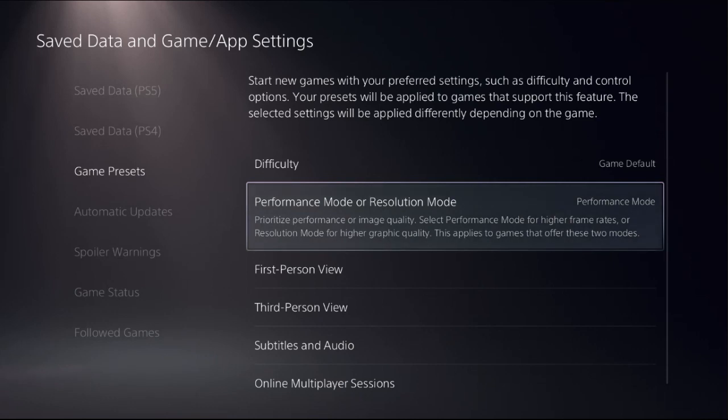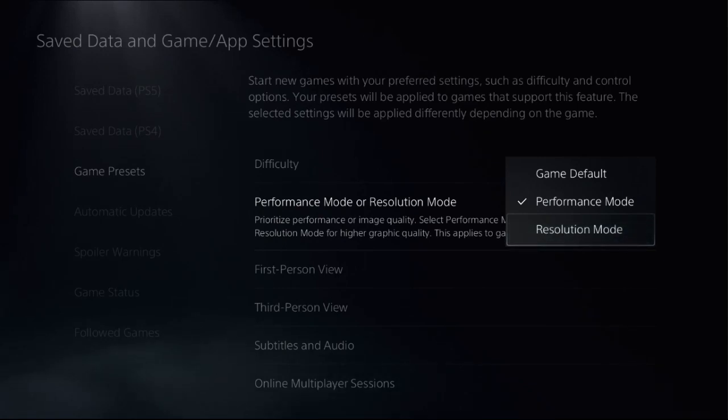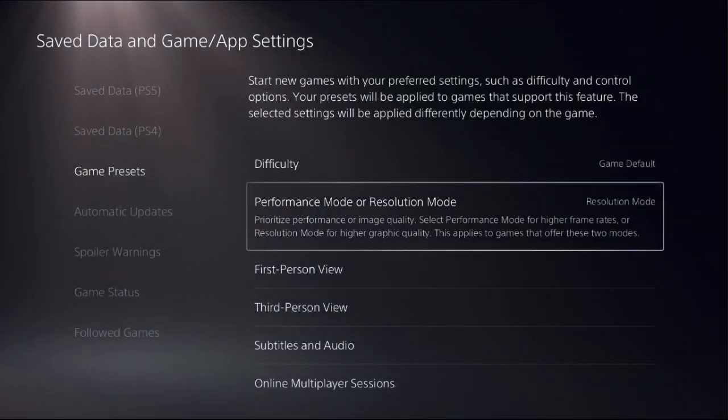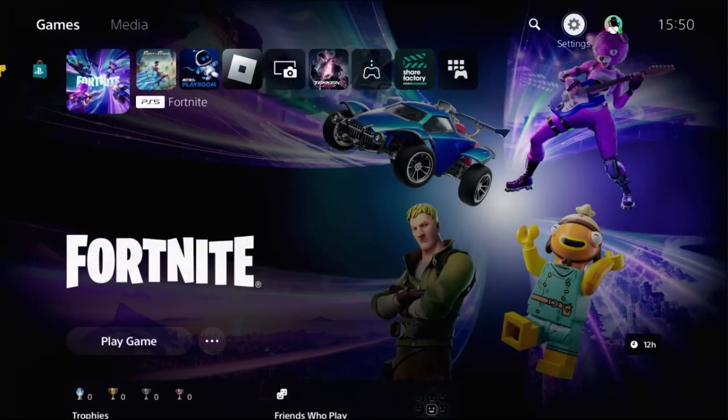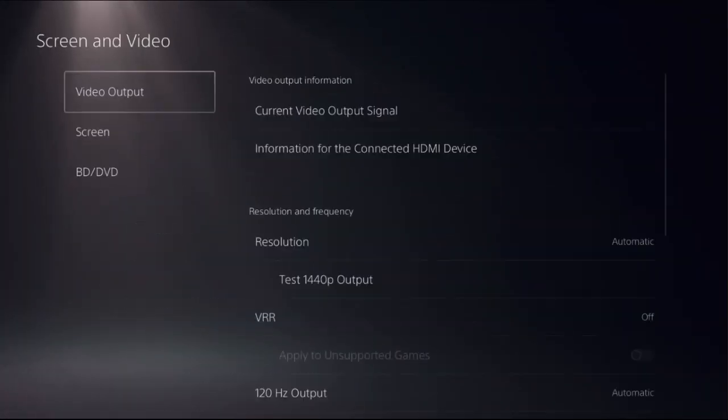On the right side, we need to set a resolution mode for the higher image quality. So select it and choose Resolution Mode. Once done, just go back to the main settings.